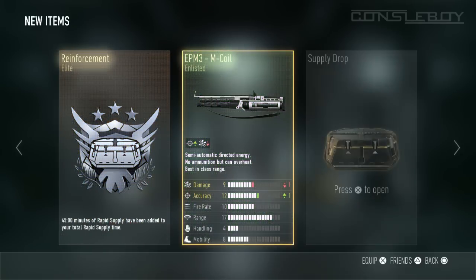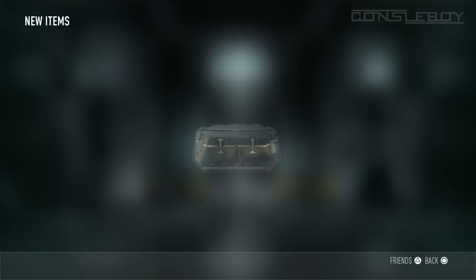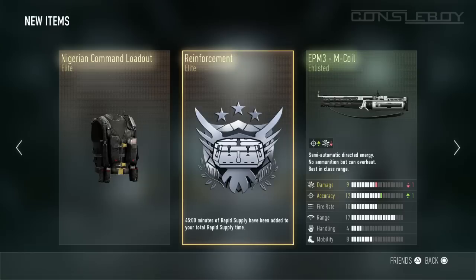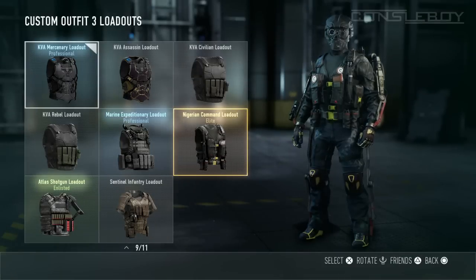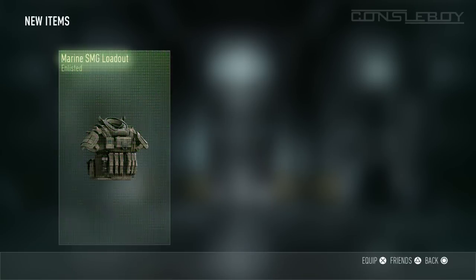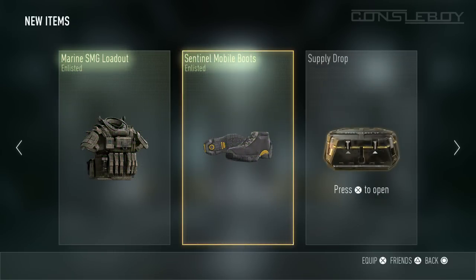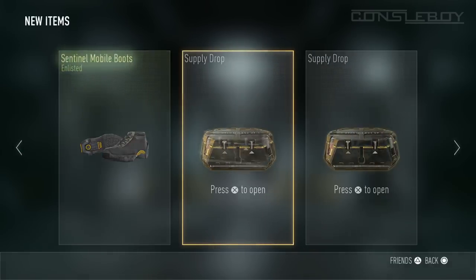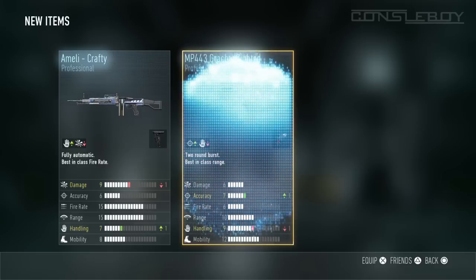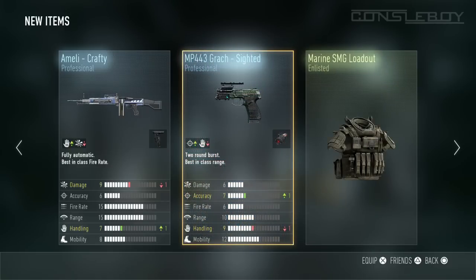I'm just getting elite reinforcements — I really wanted elite guns but I hardly got any elite guns during these 15 supply drops. I got armor which is a Nigeria Command loadout. I think this is a rare armor from Sledgehammer's Facebook — they said double XP and double supply drops so you can hit the full Nigeria loadout, but I only got one chest piece from the whole thing, which is disappointing.